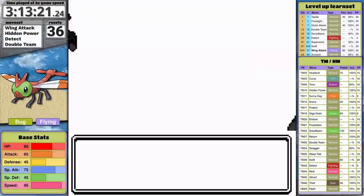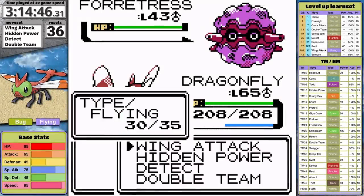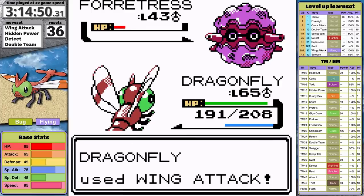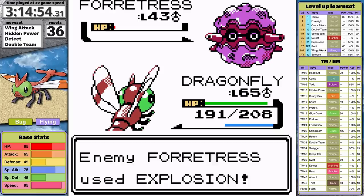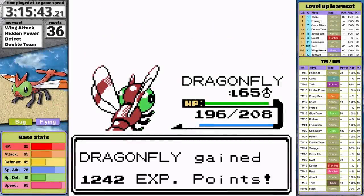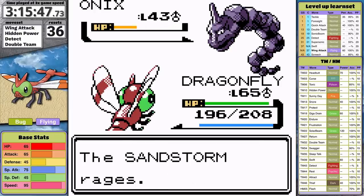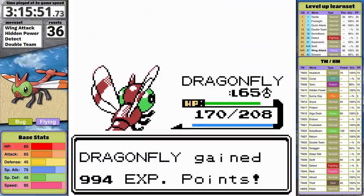Will is easy — Hidden Power Bug is really good. Koga is also easy. The moment I'm most proud of is predicting that Forretress would use Explosion, so I went for Detect. It really likes to blow up in red health, it does blow up, and I prevent all the damage. Wing Attack makes Bruno easy. Taking Onix out is slow because I don't have a special move yet — I could have learned Solar Beam but I'd still take one turn of damage, so I don't think it's worth it.